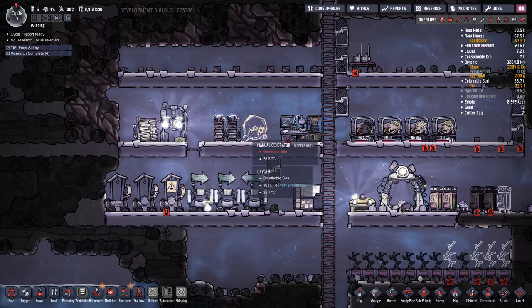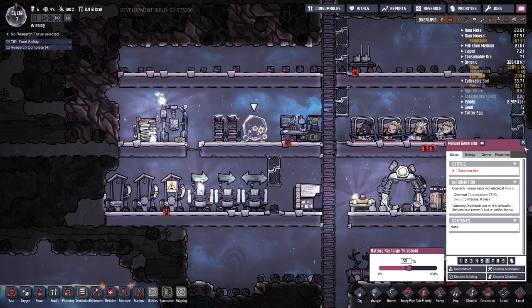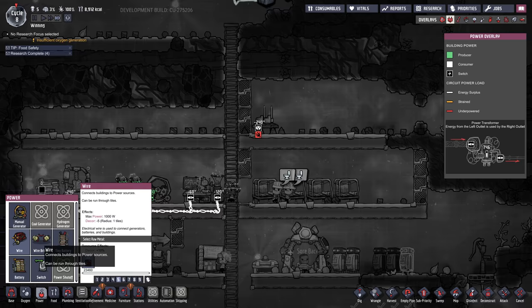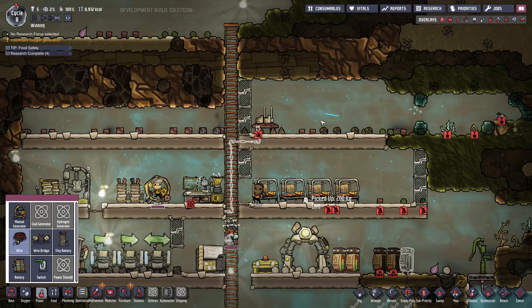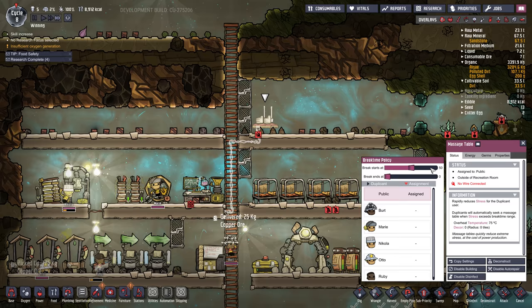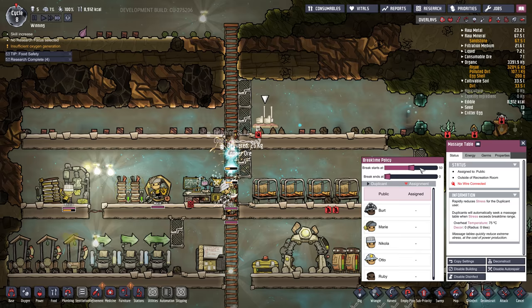You may want to set your manual generator at a higher priority as well. Our food is going up now because we're making mush bars. We've got to hook up this massage table, so we're going to run a wire from this circuit up here. There are settings on the massage table: break time starts at 50% stress and they'll stay on it until zero.